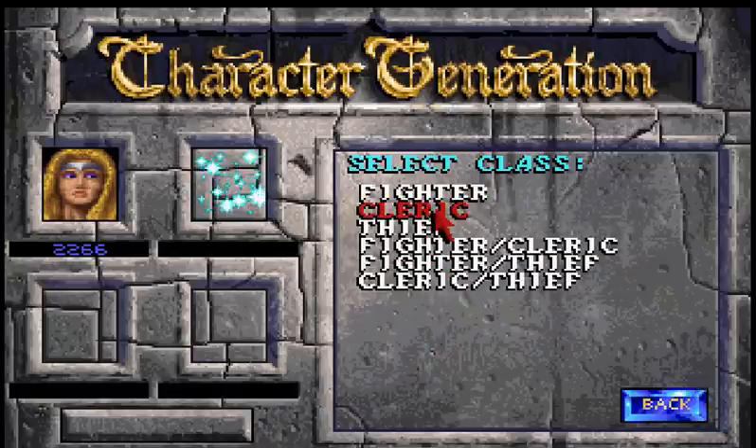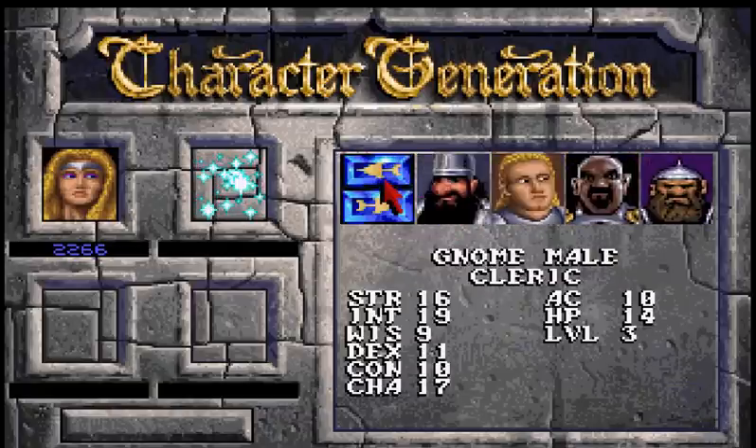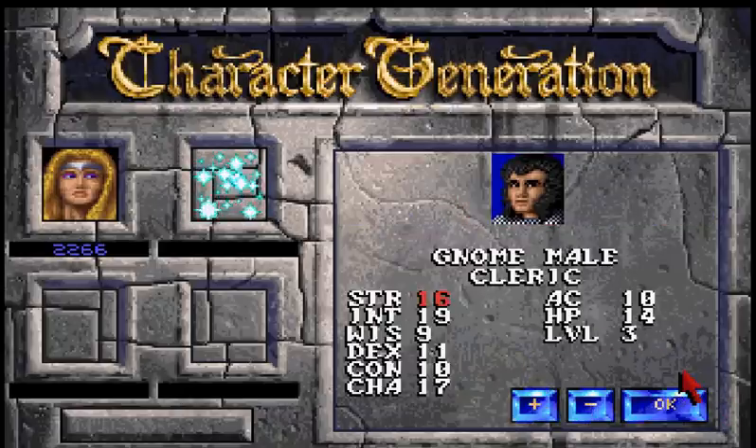I'll make him a gnome so I can show you the racial modifiers and show you exactly why a gnome cleric is a horrible idea. Racial modifiers are a specific advantage and disadvantage for each race. Humans don't have racial modifiers — they're neutral, and I think that was a bias on the part of the creators of D&D because they were humans and wanted the ability to do anything. The racial modifier for gnomes is a minus one to wisdom.